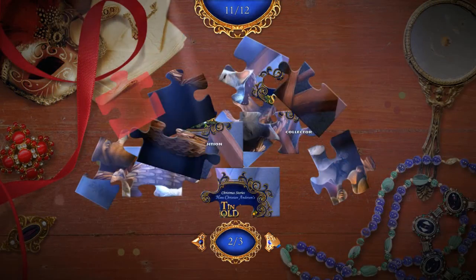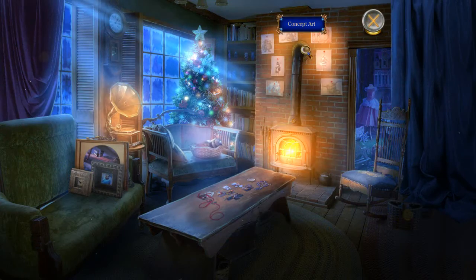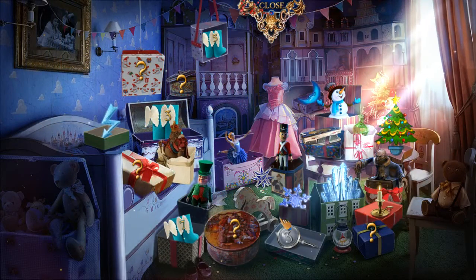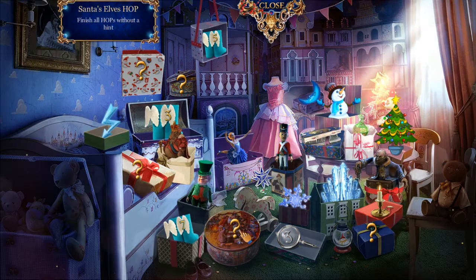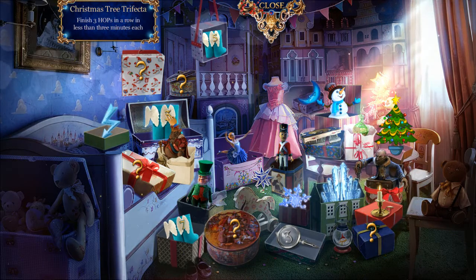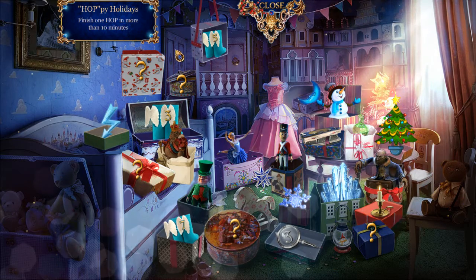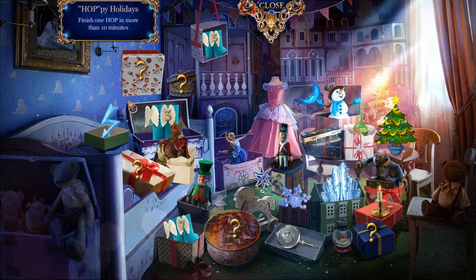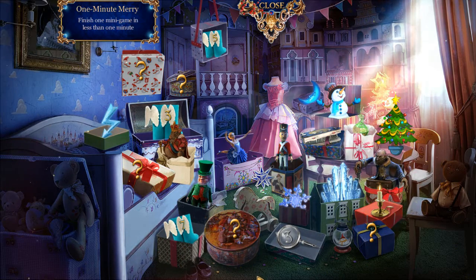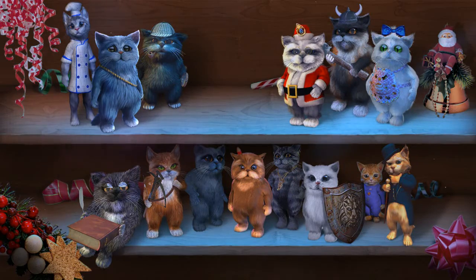We're going to stop right now and get into the bonus content in the next episode — there's a whole bonus chapter to get through. I'm a little disappointed I missed some puzzle pieces and I'm not sure how to do it, but I'll figure that out off camera. We do have a bunch of achievements here — finish all HOPs without a hint, finish five HOPs without a hint, finish one HOP in more than ten minutes — the coffee break achievement. I did really good for achievements!